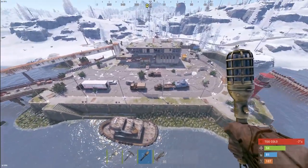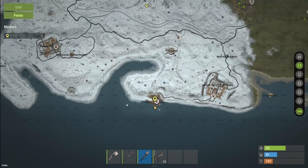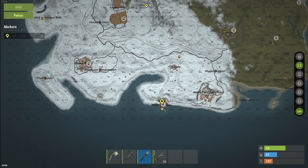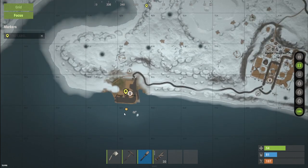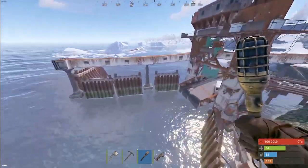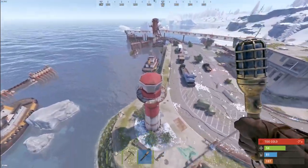We're also at a new monument — the ferry terminal. The ferry terminal is directly related to the Nexus system, which will allow travel between multiple maps on a combined multi-server setup, transferable by sea or air. The ferry is something we've seen before but it doesn't seem to be spawning yet since Nexus isn't set up, which makes sense. The terminal also has its own miniature lighthouse.